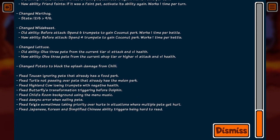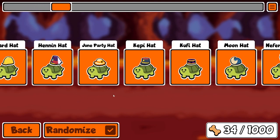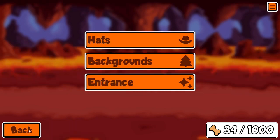They changed the potato to block splash damage from chili, and fixed just a bunch of random bugs. New customized stuff — let's give it a little look-see. Oh, new hats and junk. I like the hamburger and the mushroom — I like those a lot.